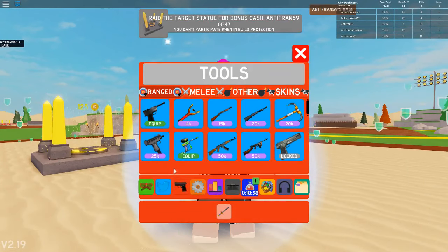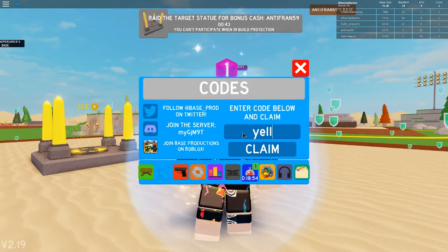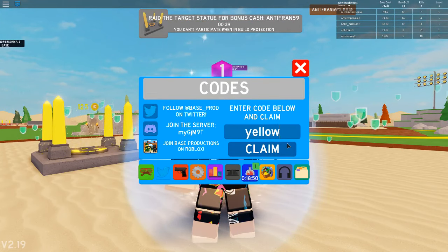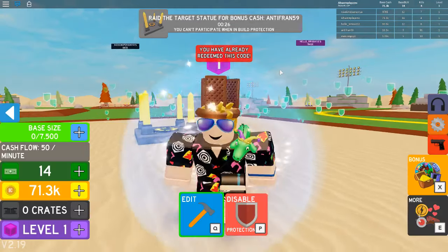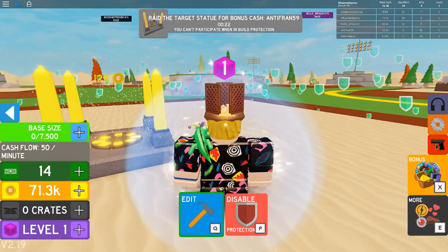Alright, you guys, let's get to this last code. The last code that we have for you guys today is just going to be a simple one. It's yellow — you know, the color yellow. That's the code right there. Claim. As you can see, it says I have already redeemed this code, but it will work for you guys if you use it. You'll get a banana dropper thingamabobber.